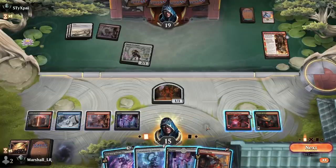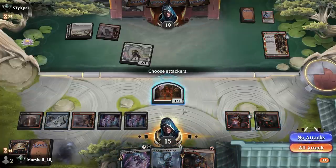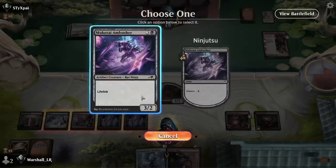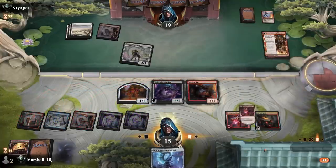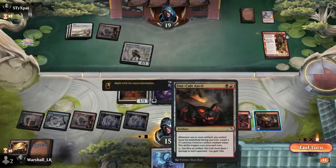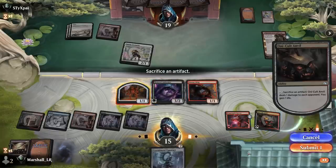Obviously not a great synergy there. I kind of just want to get this guy down. I will not attack — I will play this and just play the Sling-Gang. Should I sacrifice something? I guess I should have just attacked with it.